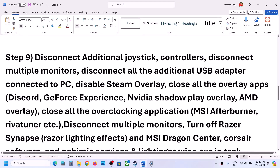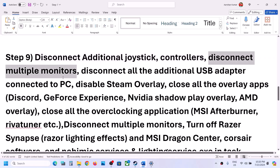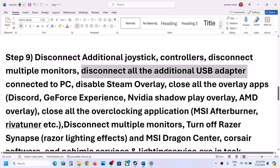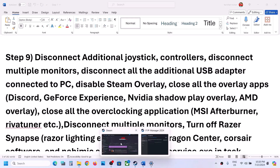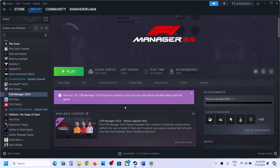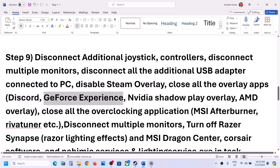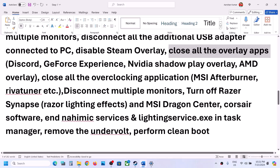Next, disconnect any additional controllers connected to your computer, disconnect multiple monitors and try launching on a single monitor, and disconnect all USB dongles or adapters you're not using. Also disable the Steam overlay — right-click the game, select Properties, go to the General tab, and turn off 'Enable the Steam Overlay While in a Game.' If you have Discord running, turn off its overlay too. Do the same for GeForce Experience overlay. Close all overclocking applications such as MSI Afterburner or RivaTuner.